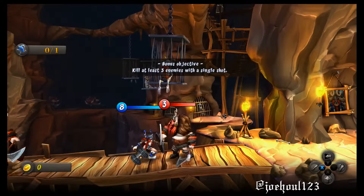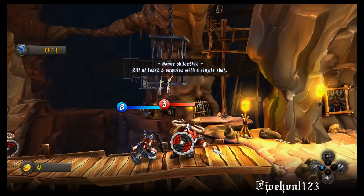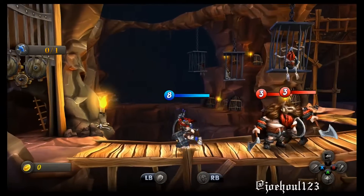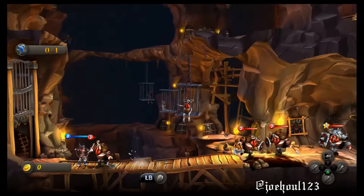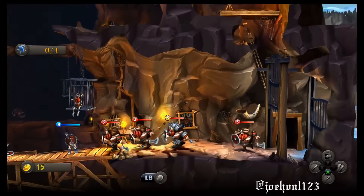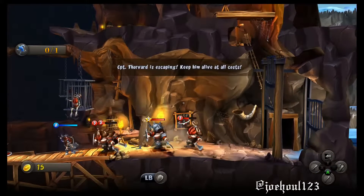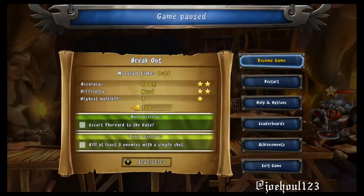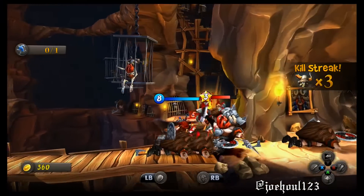I was trying to kill 3 enemies here by waiting for them all to bunch up. When this guy came back I ended up only getting a double kill streak. Not too long after, maybe about 10 seconds afterwards, 3 guys come out and I throw an axe through all 3 of them, killing all 3 in a row. So you can get it pretty early on — that's the easy way to get the 3 kill streak.